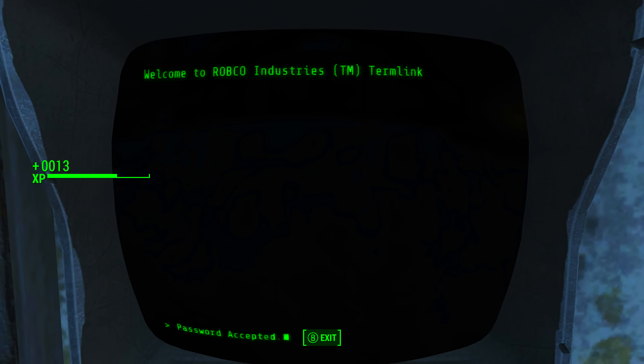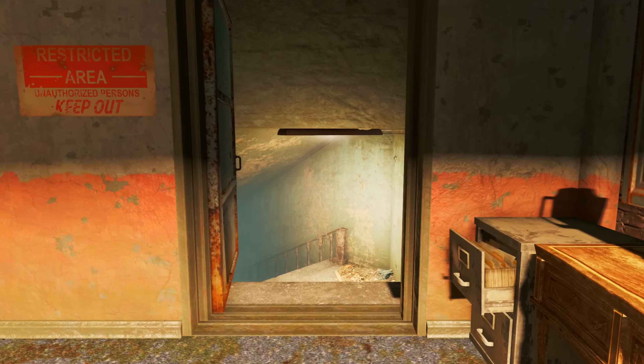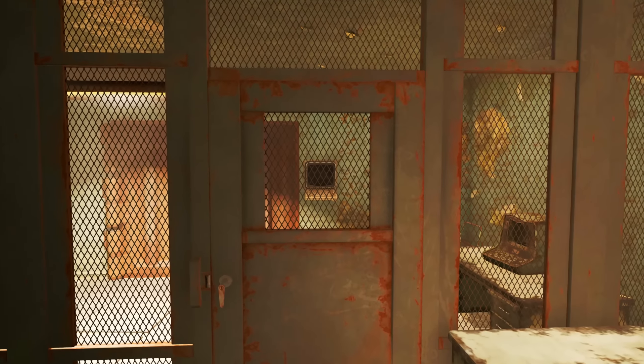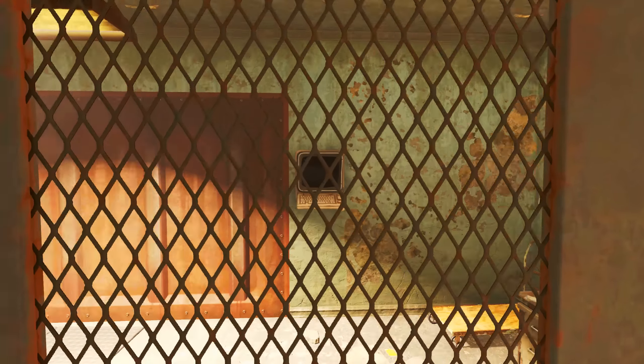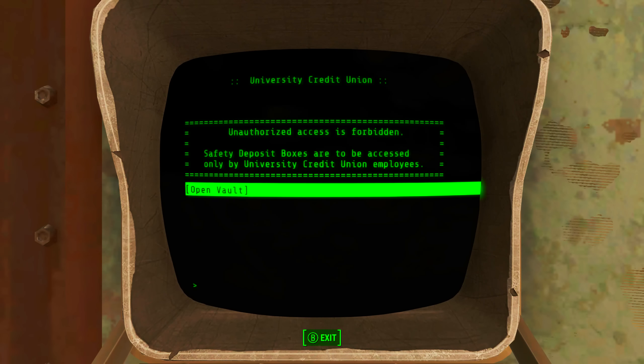Simply hack the terminal, open the doors, get out of the terminal, and walk through into the University Credit Union. Once inside, turn left and head down these stairs. At the bottom of the stairs, head through this unlocked security gate and straight to this novice level terminal. Again, use your hacking skills to open up the vault door.